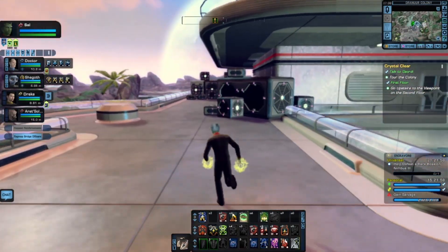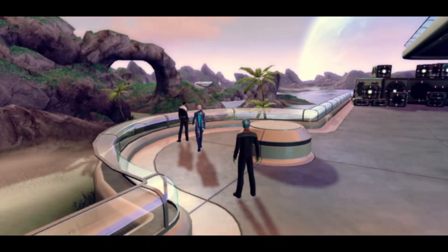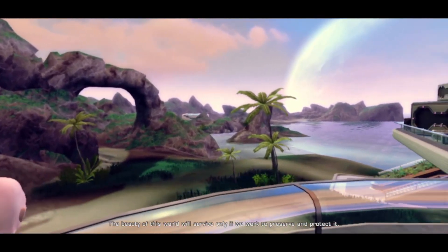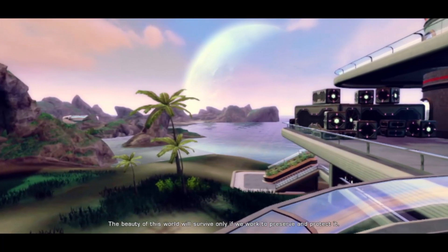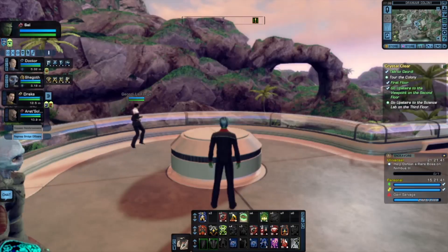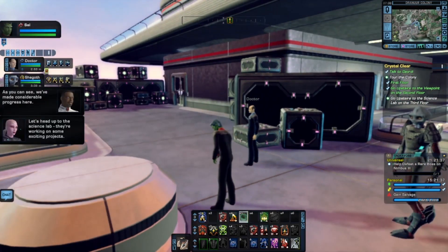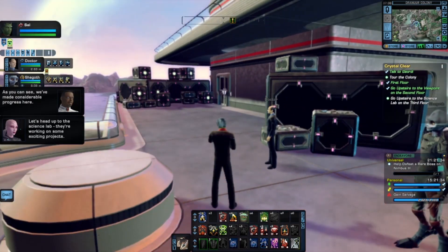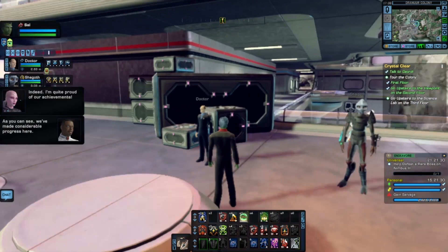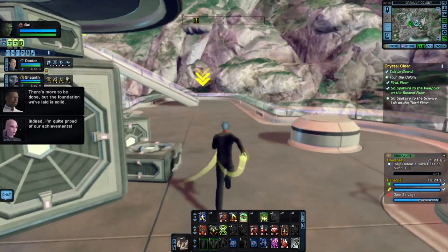Doc just poured the Tribble out of his pocket. I'm a little concerned. He has one in his inventory for some bonuses. For him it's probably a holographic Tribble, though. Let's head up to the science lab — they're working on some exciting projects. Even I've got a Tribble. I have a fleet Tribble — every hour I can get one fleet map from it. There's more to be done, but the foundation we've laid is solid.